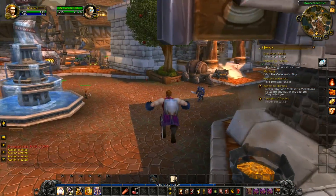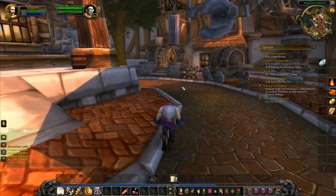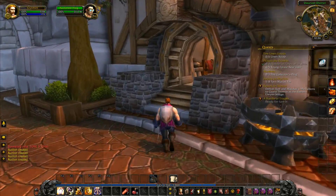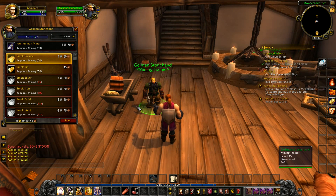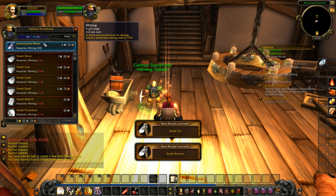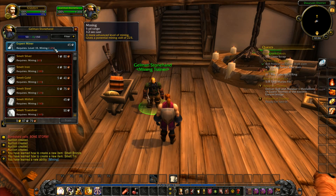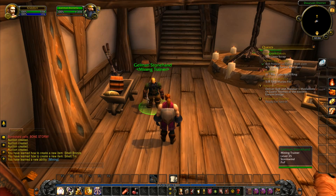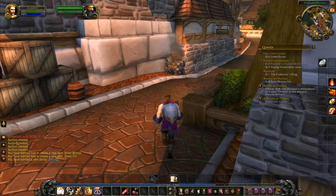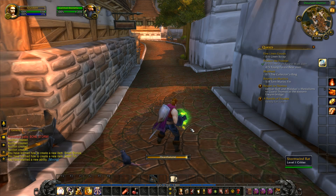Let's tidy up our bags. While we're here in Stormwind we need to go to the mining trainer and level up our mining. We go to Stonehand Mining and speak to Gelman Stonehand. He'll teach us to smelt bronze and smelt tin. We'll go journeyman miner as well — we can now go up to level 150. We'll also be able to mine tin when we see the ores. I'm going to hearth back to Goldshire now.